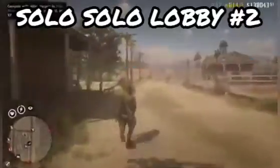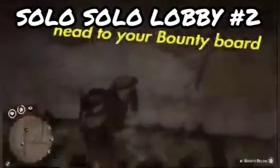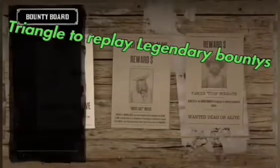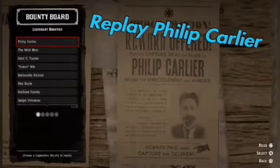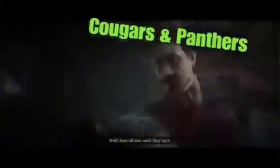Now for the second Red Dead Online method: fixed animal spawns in a solo lobby. Head to your bounty board first, then press triangle to replay legendary bounty missions. Start the first one — replay Philip Kalea. Once you get into this mission, there are alligators, cougars, panthers, birds, and plenty of other animals you can hunt.